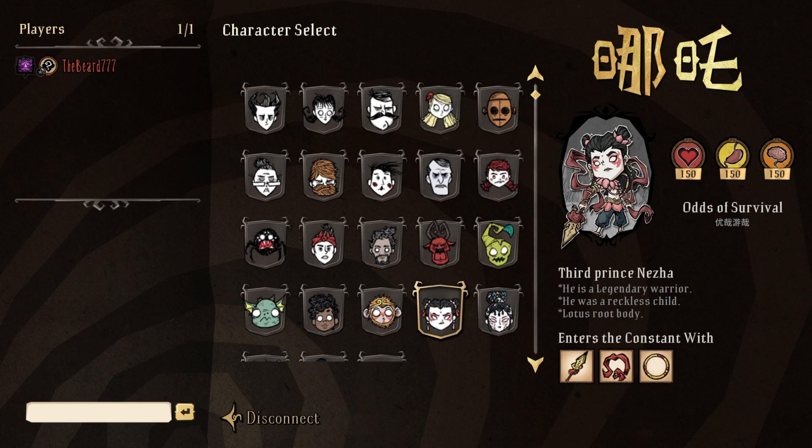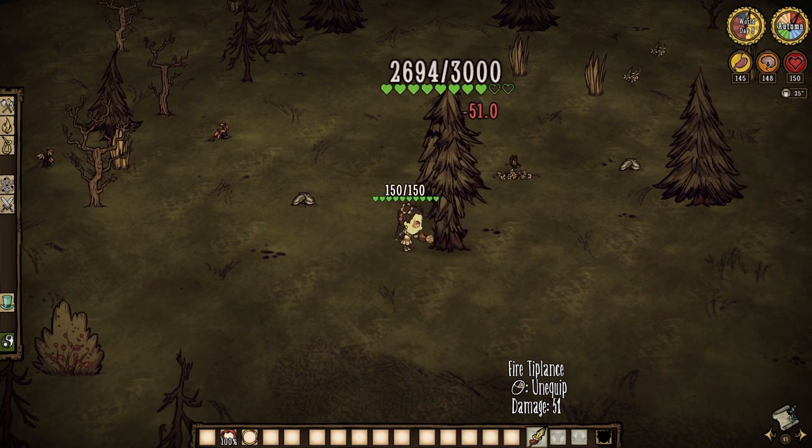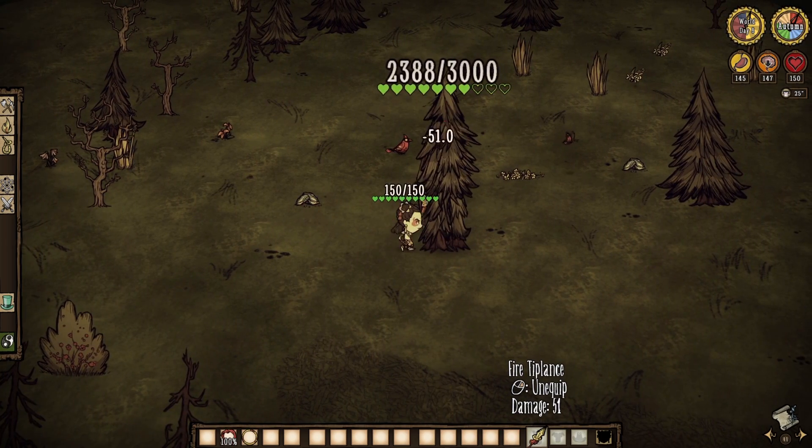Nessa, the legendary warrior, is up next. You will find her stats to be tame, and being that she's a warrior, she is far more straightforward than the rest of them. Only she can use the fire tip lance, and with it she will deal 51 damage a hit, with no worry of durability once again.